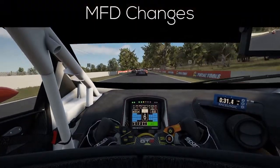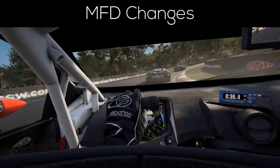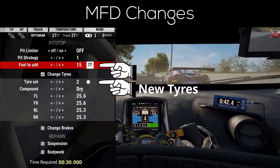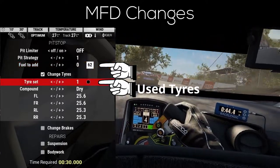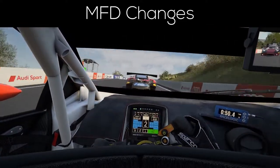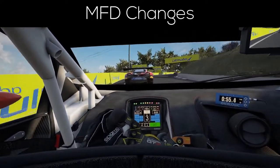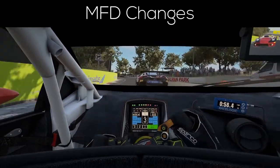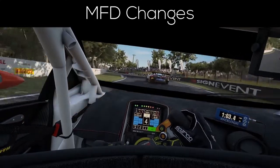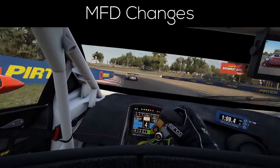Starting off, a few things in the MFD were changed and we also got some entirely new features. The most impactful is probably the addition of the condition of your tires and also the option to calculate the total fuel under the pit strategy tab in the MFD. This makes it a whole lot easier to adjust your pit stop settings on the fly, since you don't have to manually calculate everything by yourself during your stint, and should therefore also relieve some stress towards the end of the race, where I for example often ran into the situation where I wasn't sure if I was going to make the race with my current fuel or had to tone down my engine map because I misjudged the amount of fuel added during my pit stop.